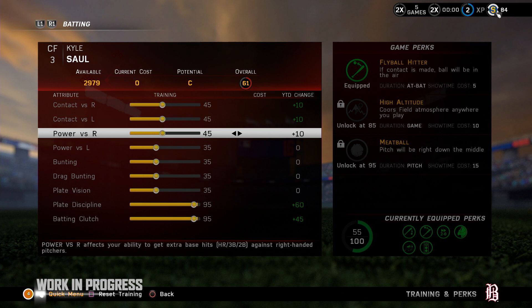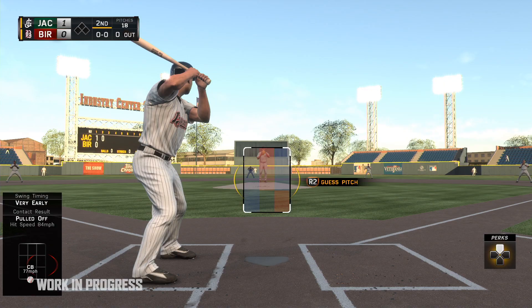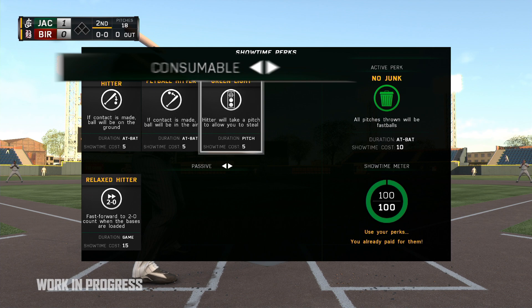And speaking of training, we've added a whole new dimension to it with unlockable perks. Perks are unique bonuses that you acquire by training player attributes. You can then choose which ones to equip and bring into a game with you. There are two kinds of perks: consumable and passive.